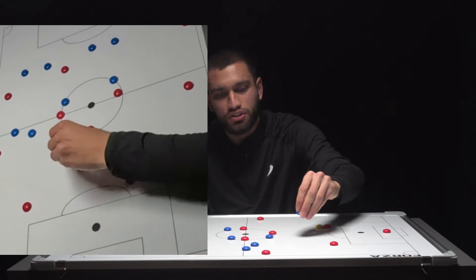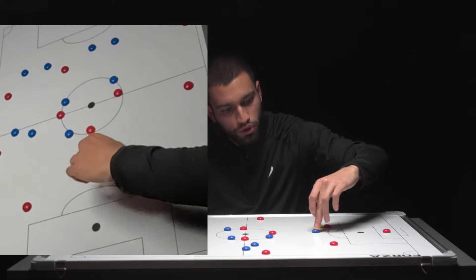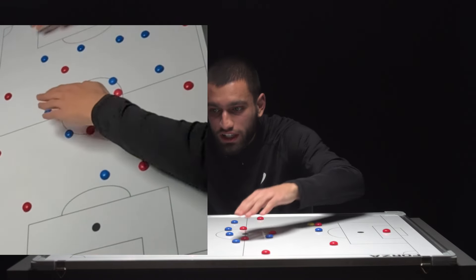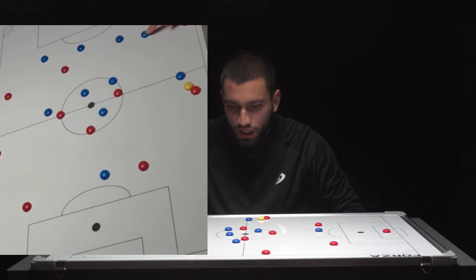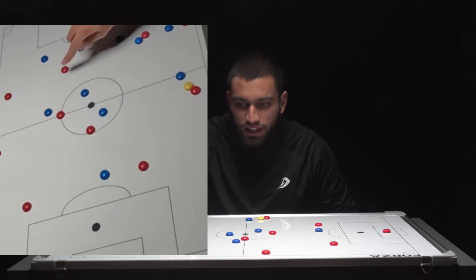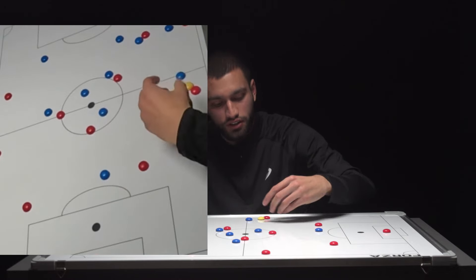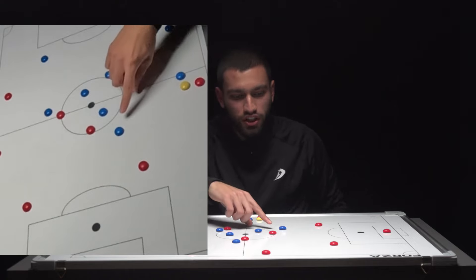That's why the striker is the first defender — the striker dictates which side the opposition goes. As soon as the ball goes there, blocking off the pass and letting them come to the right-back because we've shuffled across in line with the penalty box. We say 'play the pass' and go aggressive. Even if he makes a run, we follow. If the striker drops in, we follow. We're man-for-man after the first phase.